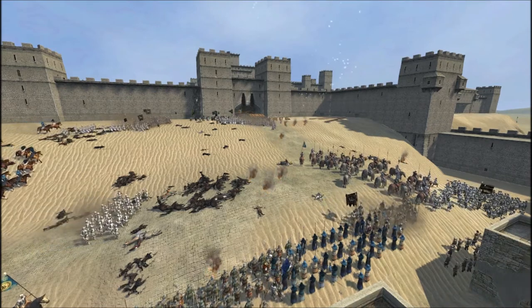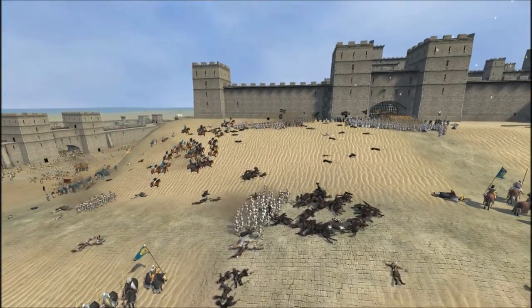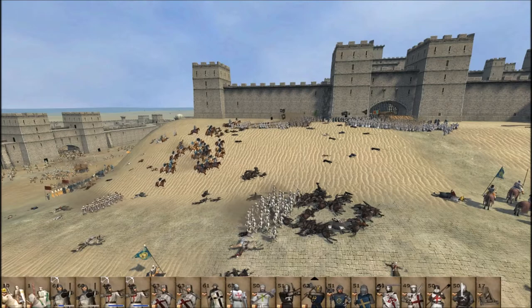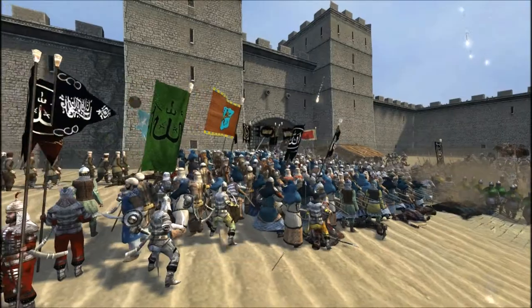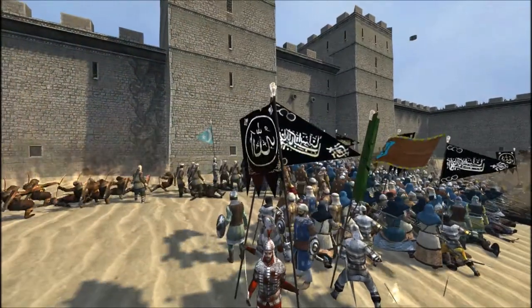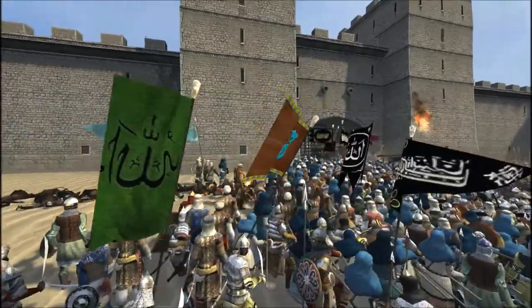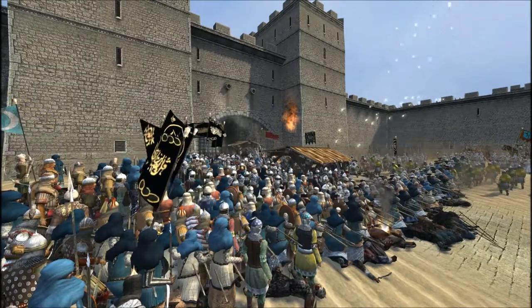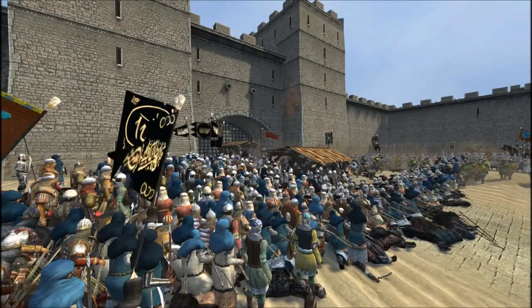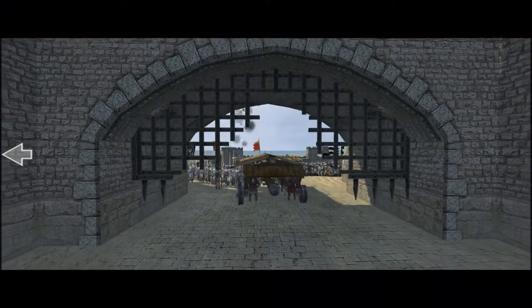The Germanicus real bad AI spreads out the units and positions them in a way that it is very hard to kill them with mangonel shots. This mangonel shot was more successful and probably caused some casualties. Longbowmen keep firing flaming arrows, hopefully affecting the morale of our enemy. And the enemy has broken through the gate.